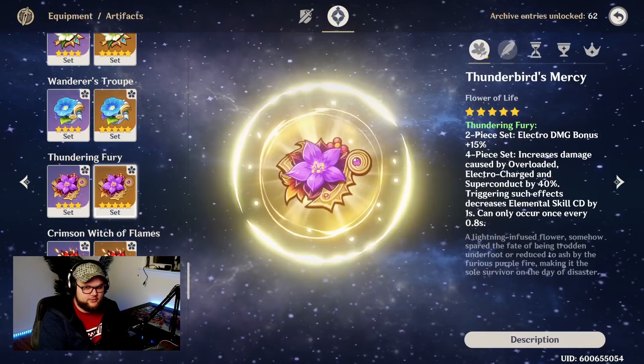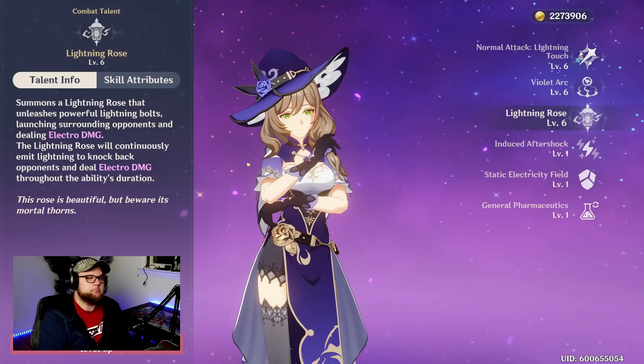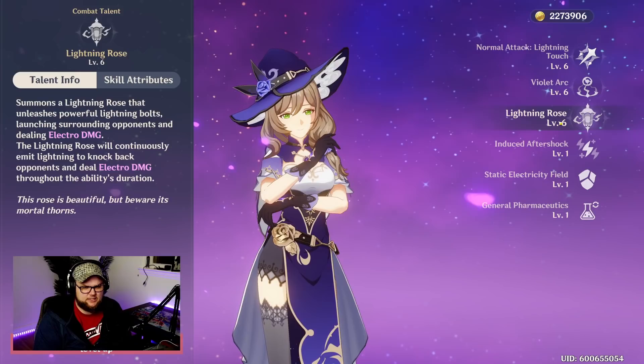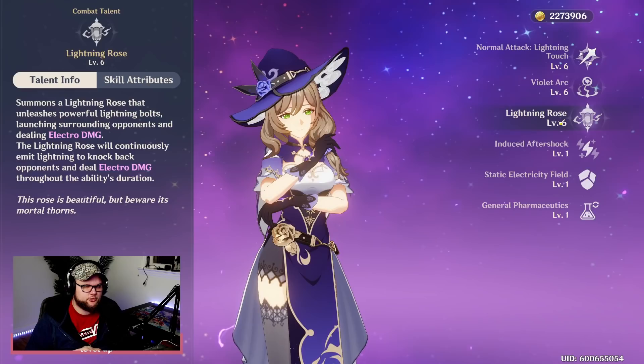For talent priority as a DPS, the normal attack makes the most sense since we'll be using it most often. Then elemental skill and elemental burst — there is a case where the elemental skill should be second if you're playing more of a hybrid DPS-support role. Generally I'd recommend normal attack, elemental skill, elemental burst, but depending on how you play her you may want to switch elemental burst and elemental skill.